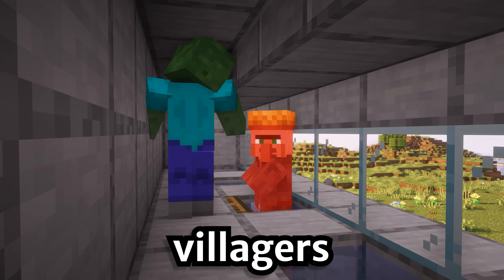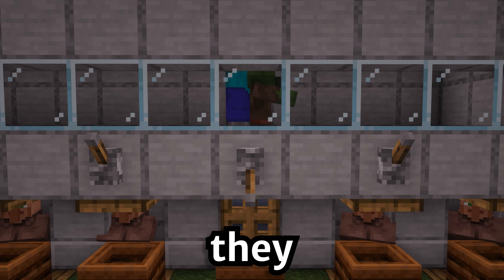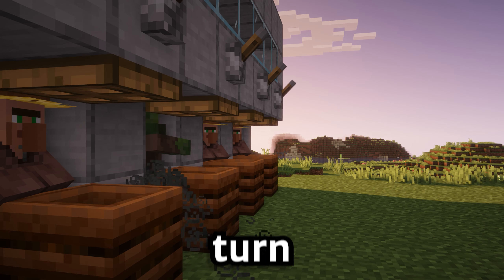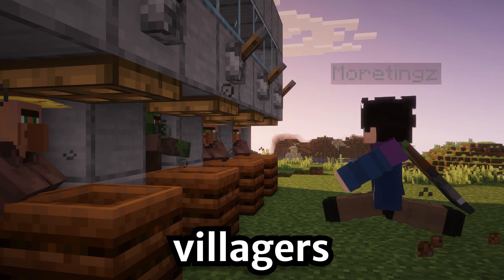A zombie can then turn them into zombie villagers. Once they have turned into zombie villagers, they float downwards. You can flick the lever again and splash them with weakness, which will turn them back into villagers and make their prices even cheaper.